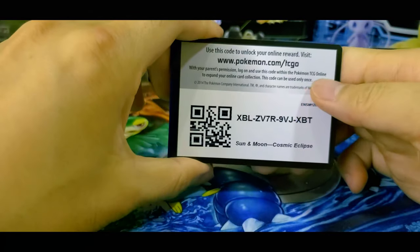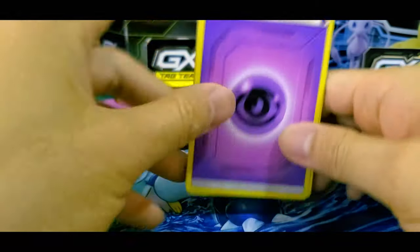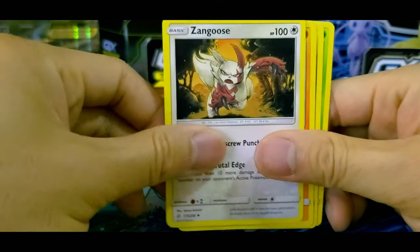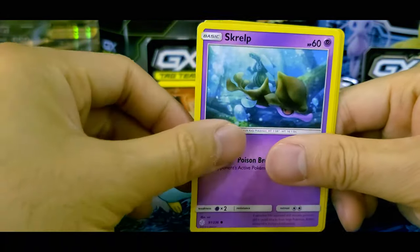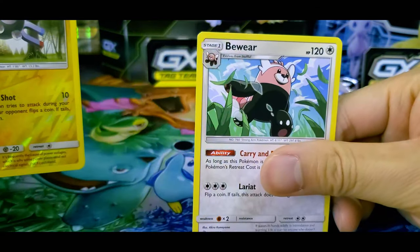So we got Cosmic Eclipse, last booster. Hopefully the best for last. Code card for that. Comment below if you ever use those code cards. Psychic Energy. Gloom, Floette, Zangoose, Passimian, Jangmo-o, Rowlet, Scrafty, Pikachu. Reverse Holo Magnemite. And a Bewear.